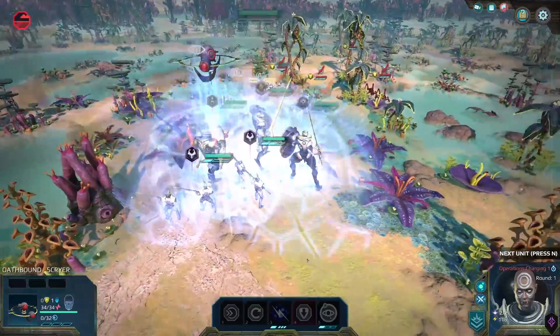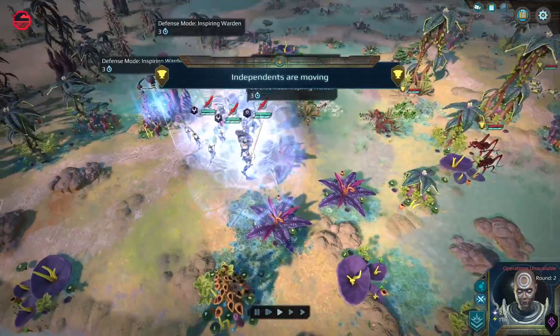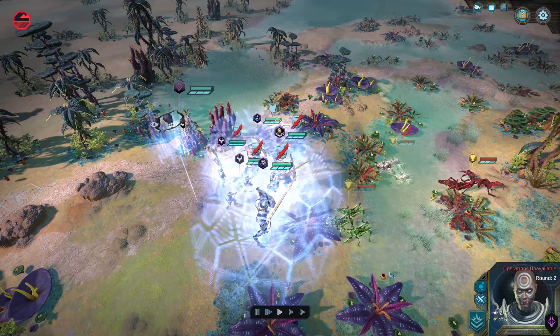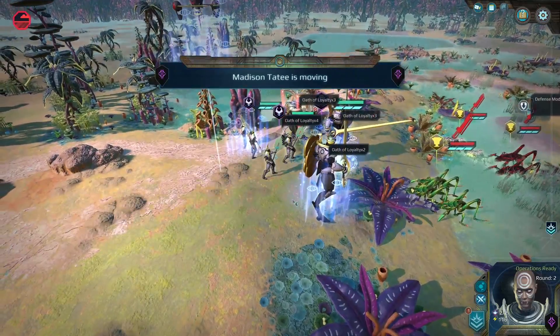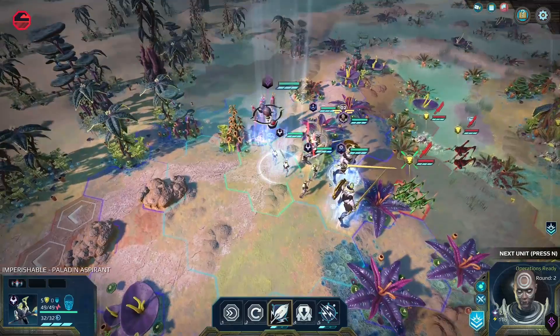Don't stare directly at the giant shield ball of death. Let's see how the AI takes to my giant shield ball. They missed — they grazed thanks to Precognition. They jumped at me and did no damage because of Precognition. I love this. This feels so good — just being a giant wall of metal and meat marching forward.